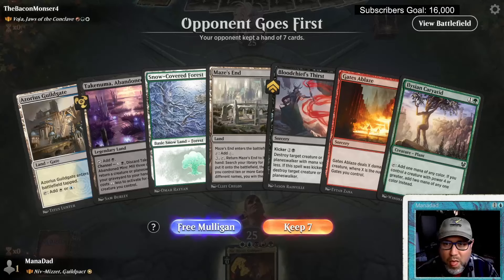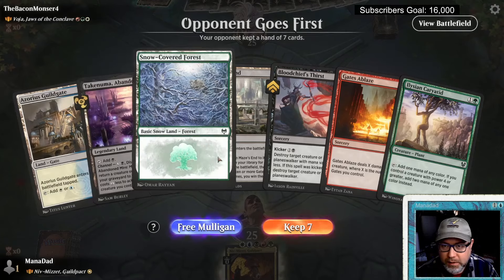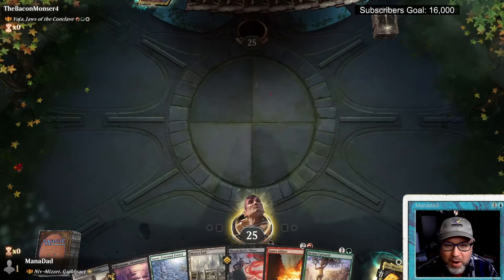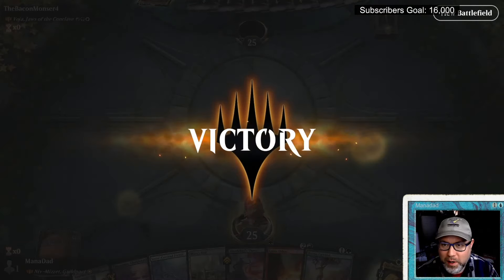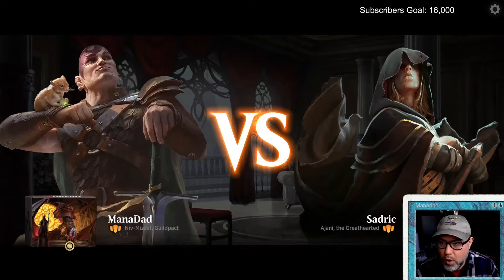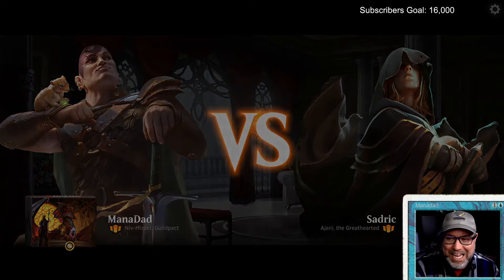Up against the Bacon Monster — and we've got a good selection of lands! You saw it here first folks: we just beat Boja Jaws with Niv-Mizzet. How is it possible?